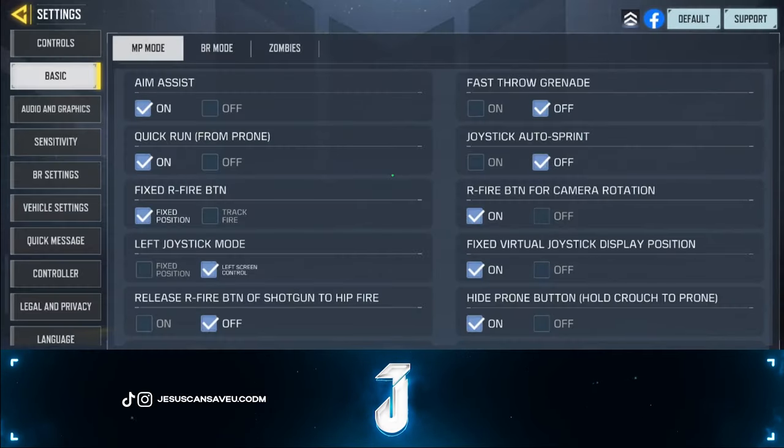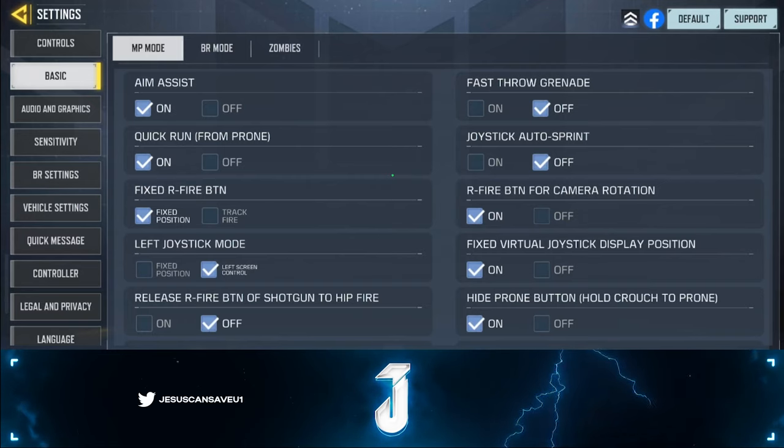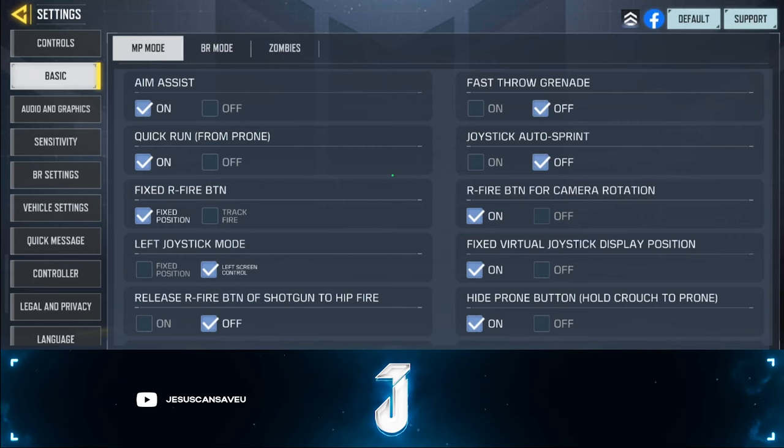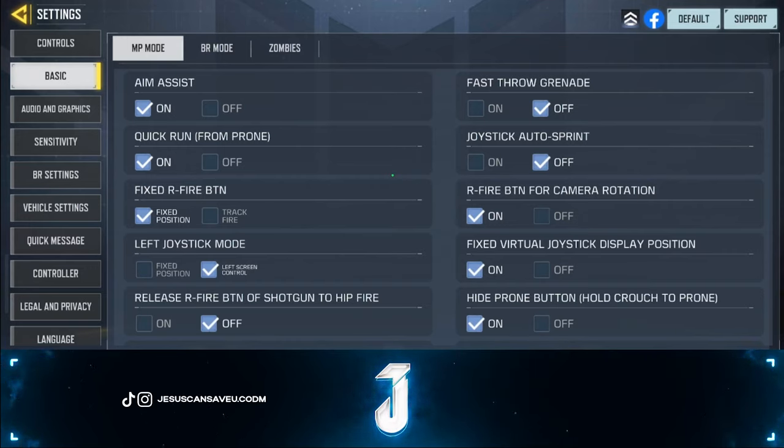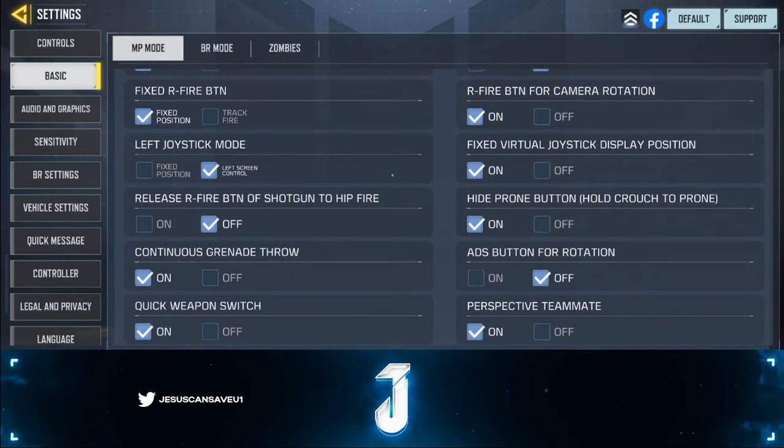Under basic settings, you want aim assist on. Fast grenade throw — keep that off, it doesn't work very well. Joystick auto sprint I keep off; some people like it on but in my opinion it gets in the way. Quick run from prone I have on because you need to quickly escape situations after drop shotting.